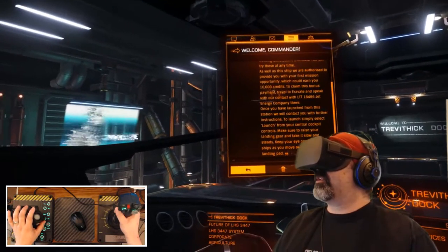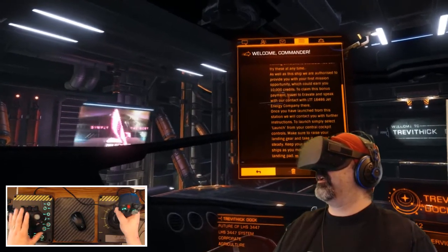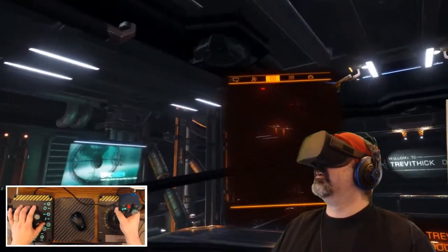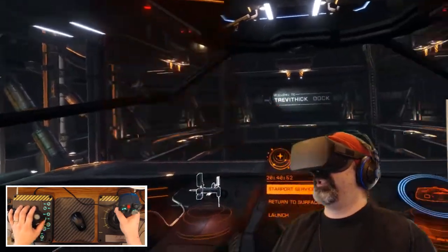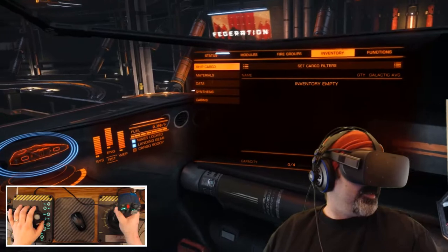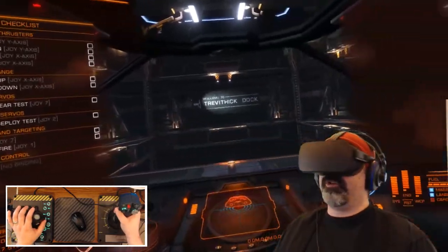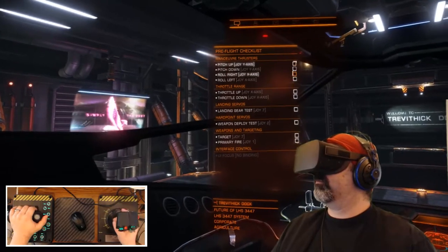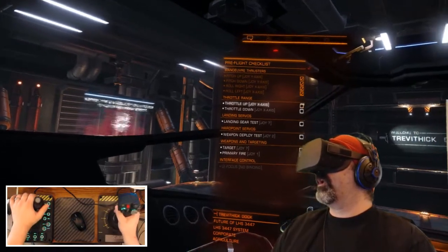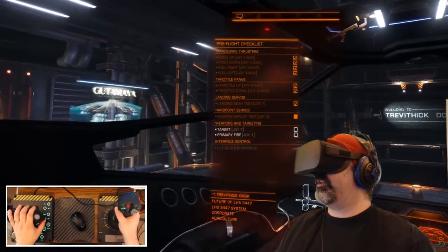To launch, simply select launch from your central cockpit controls. Make sure to raise your landing gear and take it slow and steady. Keep your eye open for other ships as you move away from the landing pad. I'm curious - how much cargo space do I have? Ship capacity: four tons. I have four tons of cargo available. Your very first time launching you're going to have this pre-flight checklist: pitch up, pitch down, pitch right, pitch left, throttle up, throttle down, test landing gear, weapon deploy, target forward, and primary fire.